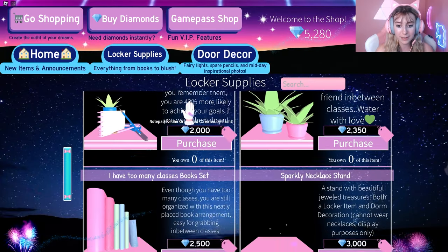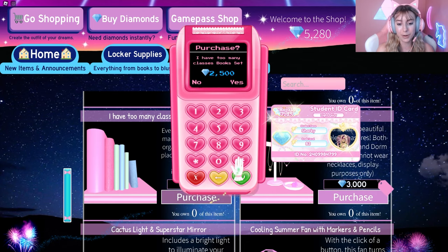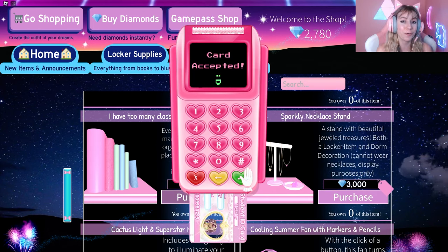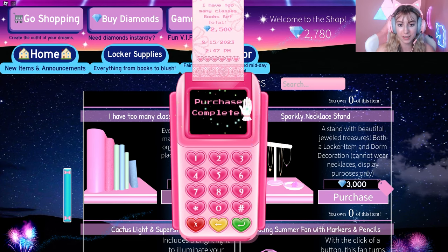Once you are in the locker, shop for Locker Supplies and scroll down to the 'I Have Too Many Classes' book set. Purchase this book set. It will take 2.5k diamonds, so make sure you have enough diamonds for this quest.